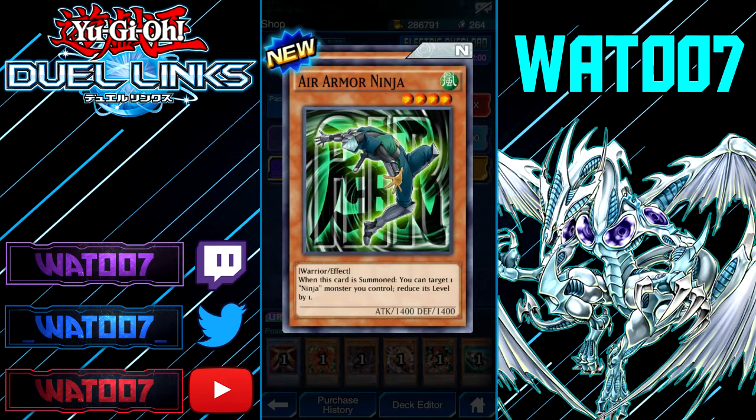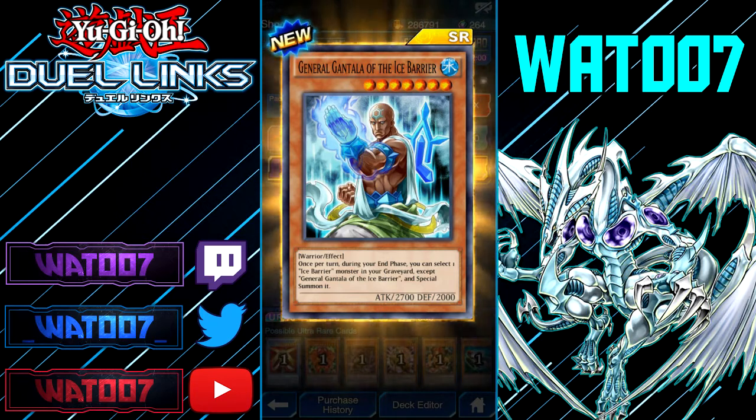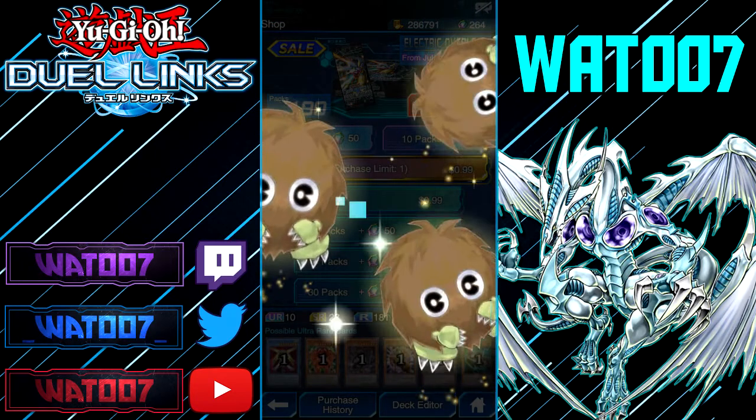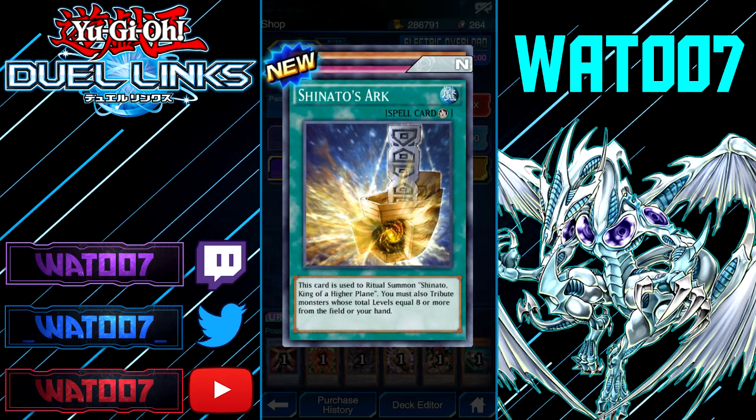Is it the fusion? Nope. Guarded Treasure. Air Armor Ninja: when this card is summoned, you can target one Ninja monster you control and increase its level by one. General Girl — Lord of the Ice Bearer: once per turn during the end phase, you can select one Ice Bearer in your graveyard and special summon it. We got a ritual spell — used to summon Shinto the King of the Higher Plane. Also tribute monsters whose levels equal or more from your field. Rebound: when your opponent activates a spell, trap, or monster effect that returns cards from the hand to the field, negate that effect, and send one card from your opponent's hand at random to the graveyard. When that side card is destroyed, draw one card.